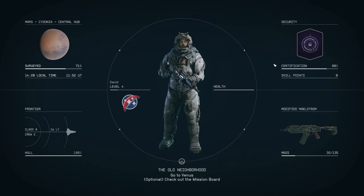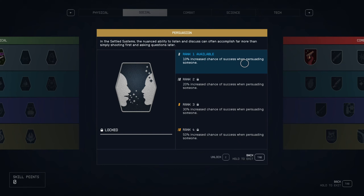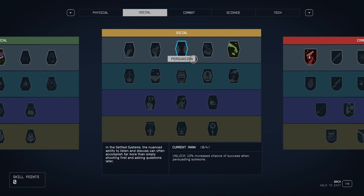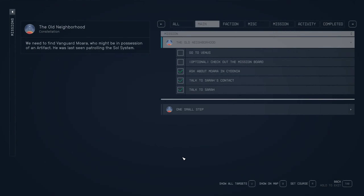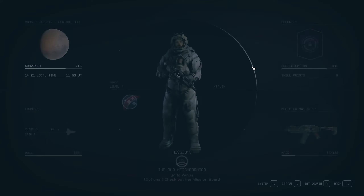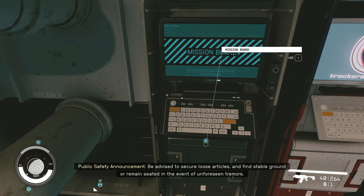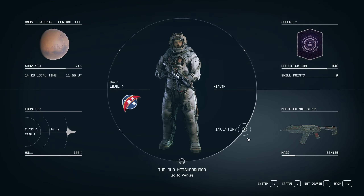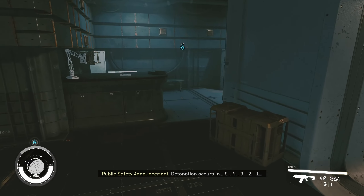Next goal: I'm going to put points into Persuasion for sure. It gives 10%, 30%, 50% increased chance of success. Our mission now is to optionally check out the mission board — I already did — and head to Venus. Let's get back to our ship.